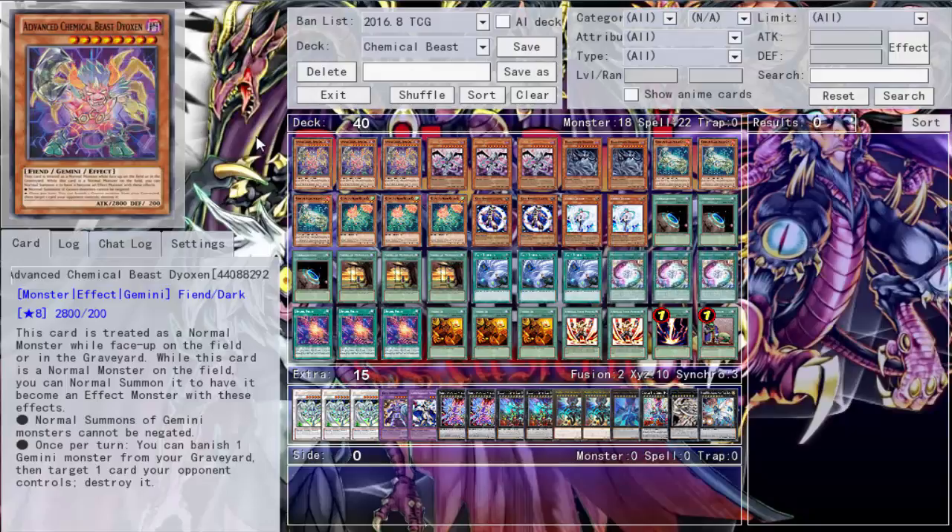So here's the deck profile for Chemical Beasts. I feel like it could have been better if my luck was better — I would never get my Spark Field, and when I did get it, I'd get too many. Spark Field is definitely important; without it, it's just a bad Gemini deck. Gemini monsters are really slow — you have to summon them and then use your normal summon to activate their effect. That's precious. You really need Spark Field. It's a great field spell for Chemical Beasts and Gemini monsters in general. I'd rather have too many than none. Overall it's a really aggressive deck — I slowly cut all the back row as I was building it.